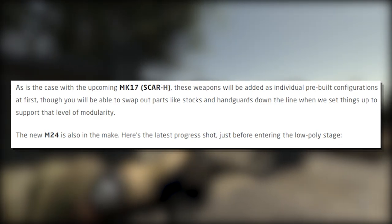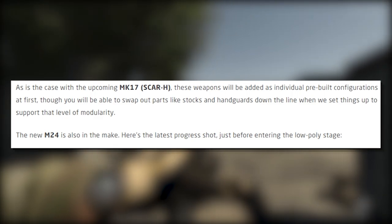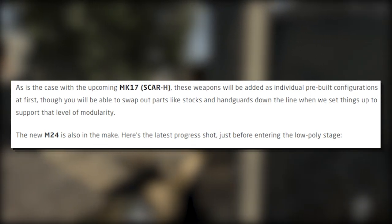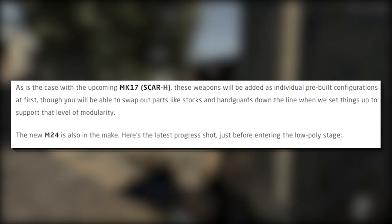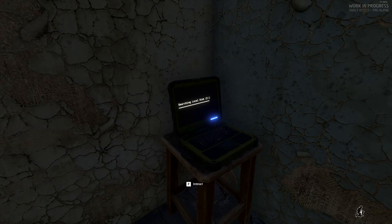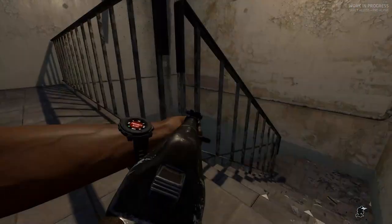As is the case with the upcoming MK-17 SCAR-H, these weapons will be added as individual pre-built configurations at first, though you will be able to swap out parts like stocks and handguards down the line. The M24 sniper rifle is also in the works - here's a progress shot just before entering the low poly stage. The M24 will be fitted with the MIRS modular integrated rail system and a threaded barrel for suppressor mounting.